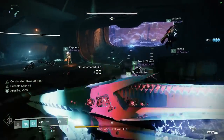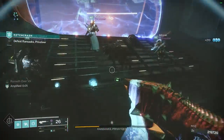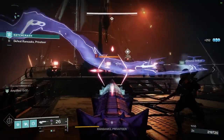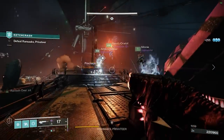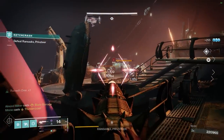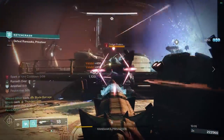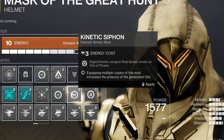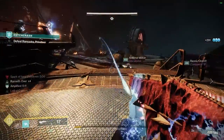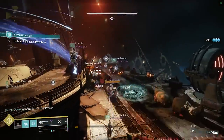Siphon procs on roughly a six-to-eight second cooldown. If you equip two Harmonic Siphons, the orb is also more effective towards your super recharge. You can change the element of your helmet mod slot — if it's a void helmet, you have Void Siphon, Kinetic Siphon, and Harmonic Siphon available. Void Siphon and Kinetic Siphon cost three energy, so they take a little more to invest, but Harmonic Siphon is usually the most beneficial.